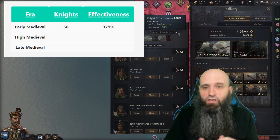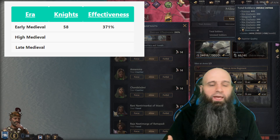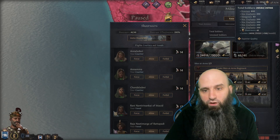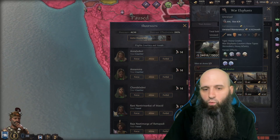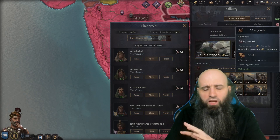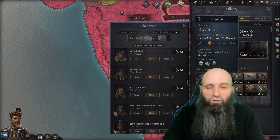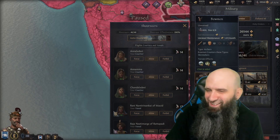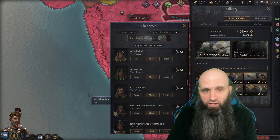This means you never have to raise your levies — I never raise my levies ever. You just attack with your men-at-arms. Up until recently I only had one unit of war elephants and 800 bowmen plus some inherited siege equipment. Honestly I probably don't even need the bowmen — that was essentially my entire core army.